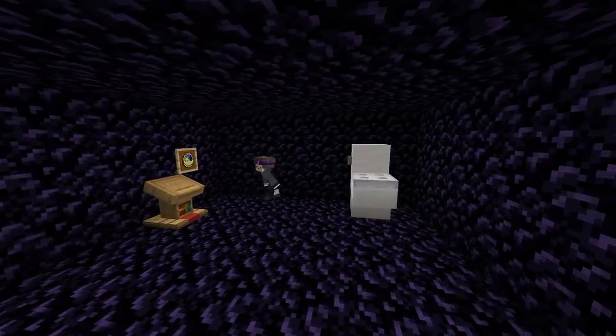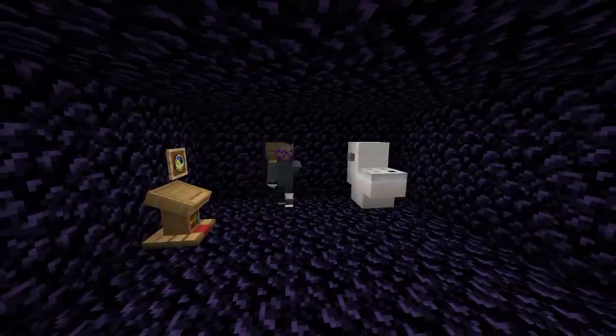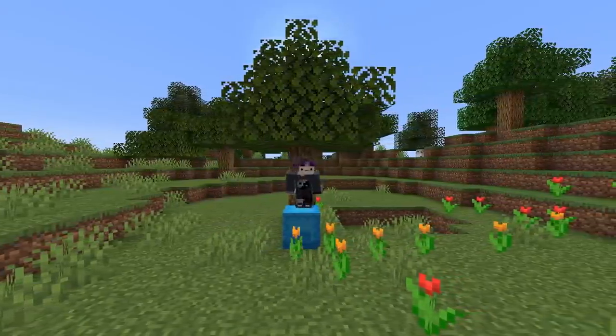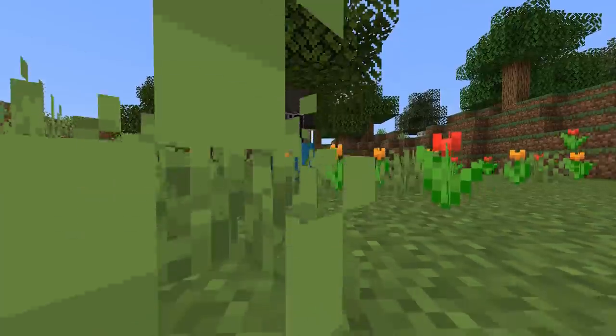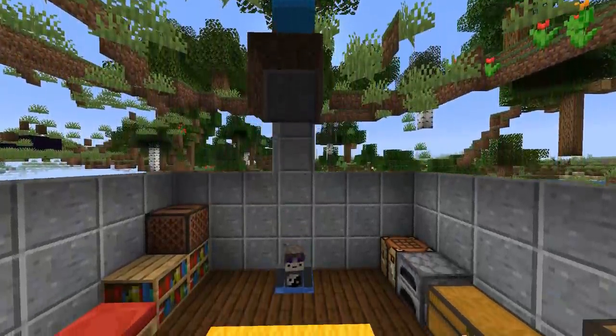Number 4. Ever wanted to become a great escape artist along the likes of Houdini? Here's an easy way to do just that. Just plop down a shulker box, open it up and disappear. There's this weird mechanic with shulker boxes where if you step on one and then open it with a roof above you, you can actually phase through the bottom of the box. If your friends aren't aware of this feature, it can make it look like you just vanished out of thin air. Quite the party trick.